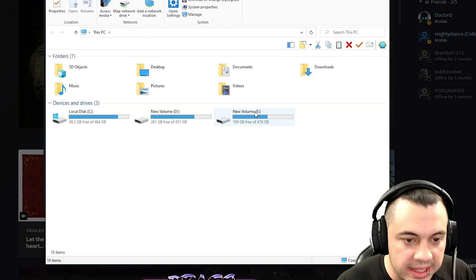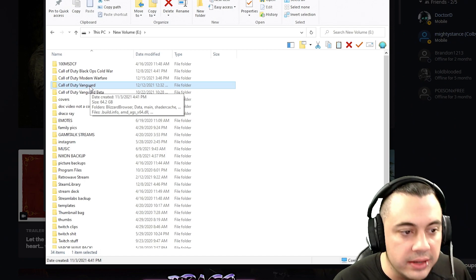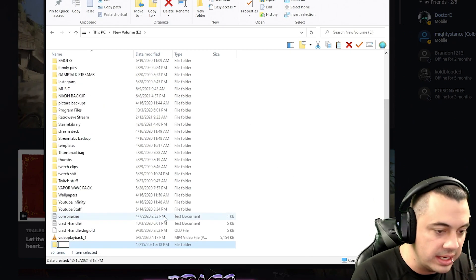I have a Windows 7 skin — don't worry about that. Just go to This PC, go to the drive that you have it installed. You can see I have Call of Duty Vanguard here. What you actually want to do is just go ahead and right-click, create a new folder inside of where you have the game installed.